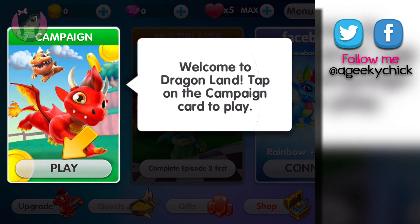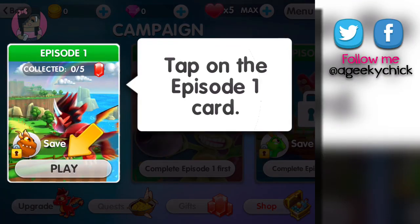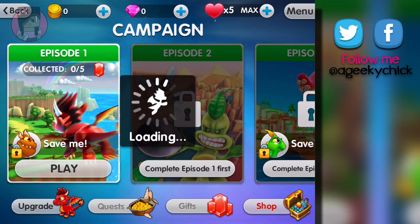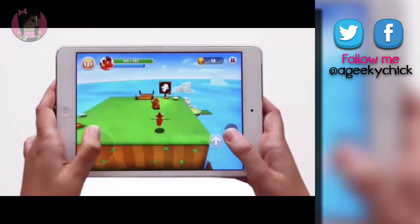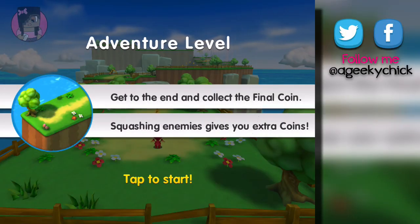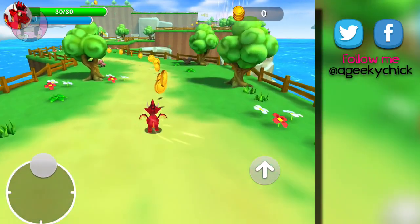Welcome to Dragon Land. Tap on the campaign card to play, tap on episode one card. So we're just gonna go through the tutorial together and see what we think. They're telling us what we have to do. Adventure level — get to the end and collect the final coin. Squashing enemies gives you extra coins. We got the jump and we got our joystick.